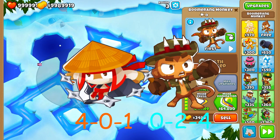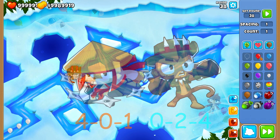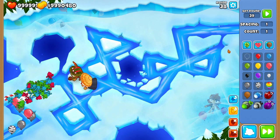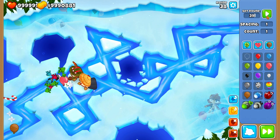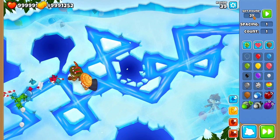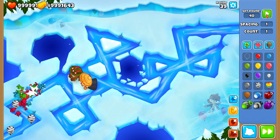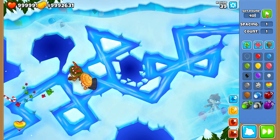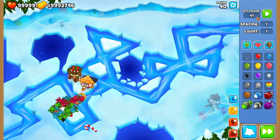Moving on to number 5, we have the 4-0-1 Balloon Jitsu Ninja and the 0-2-4 MoPress Boomerang Monkey. This is another cheap pair with high popping potential. The Ninja takes care of the camo balloons as standard. Getting the Ninja to tier 4 Balloon Jitsu with one additional tier 1 upgrade, Seeking Shuriken, means its attack speed and popping power will handle any early game camos. You can also give the Ninja the tier 2 upgrade Caltrops, but personally I feel it's just not necessary — save that money for something else.